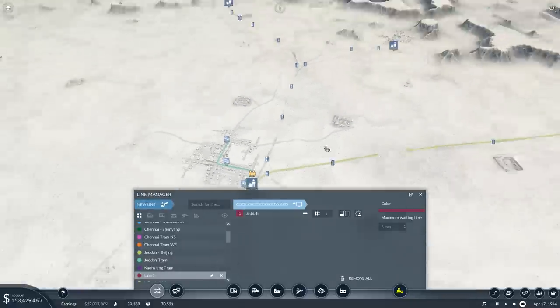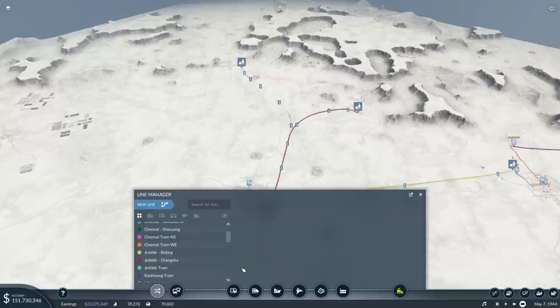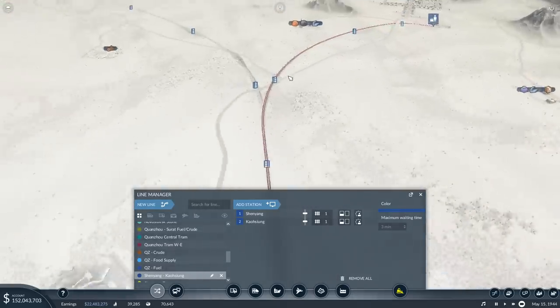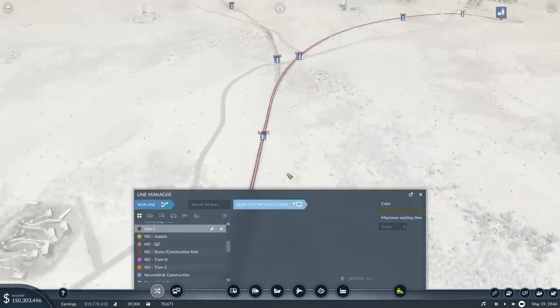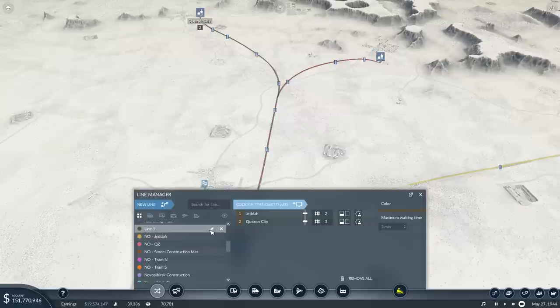Set up the lines — we're starting here in Jeddah and going over here to Changsha. Jeddah-Changsha. You're using the right tracks. Good. Next up: here to there. So this is Jeddah to Kwazon City.